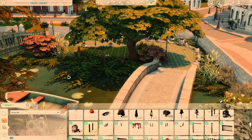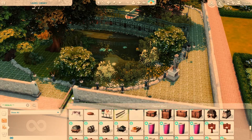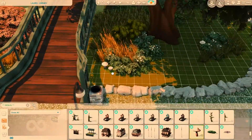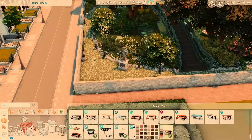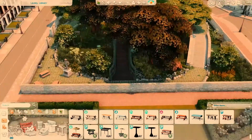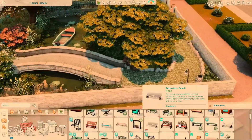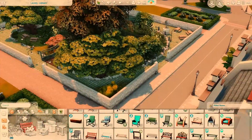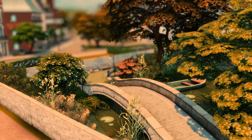I wanted to put an arch at the entryway but I didn't find any I liked, so I kept it plain, which still works — it looks like a simple neighborhood park. In this corner I'm putting in picnic tables, and the rest of the park is getting some too, so Sims can have picnics, go on dates, have birthday parties. I'm also placing benches all around for people to sit. We're almost done after the bench placement. There's also a little bike rack up there.